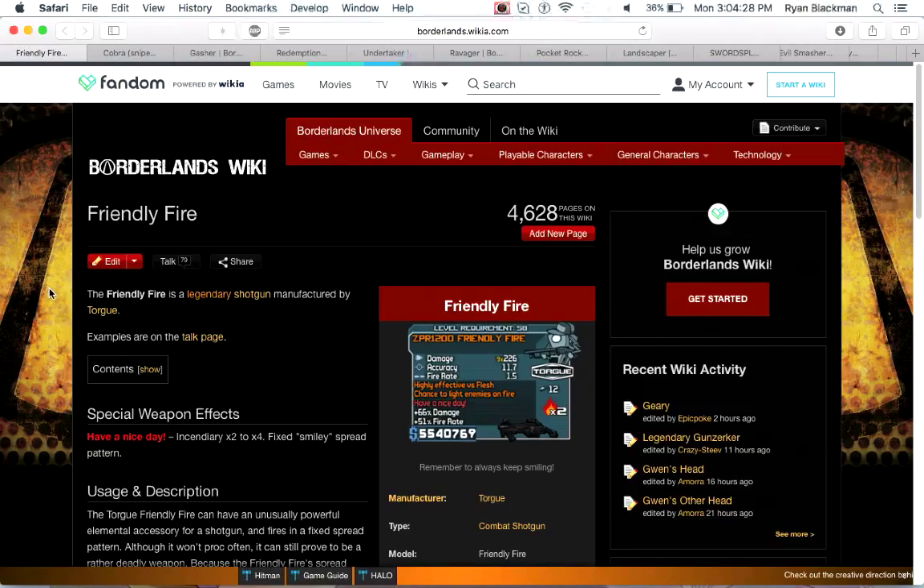Next up is the Friendly Fire, which is an incendiary shotgun that fires a smiley face pattern. If you're familiar with the Kitten or the Jolly Roger shotgun and assault rifle from Borderlands 2, you kind of have an idea of how this works.